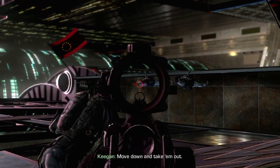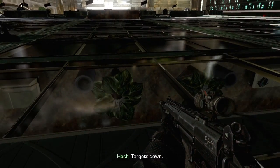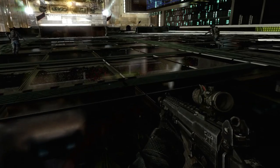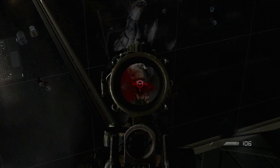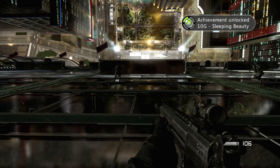Now, for the first achievement, Sleeping Beauty, you have to find a guy who's sleeping, and that might be kind of tricky. But when you're rappelling down, you kill those two guys on the side there, and if you look inside the window on the right and go down slowly, you'll see that guy right there in his chair just kind of lounging. Pop him in the head, get your achievement, and you're 10 gamerscore richer in Call of Duty Ghosts.